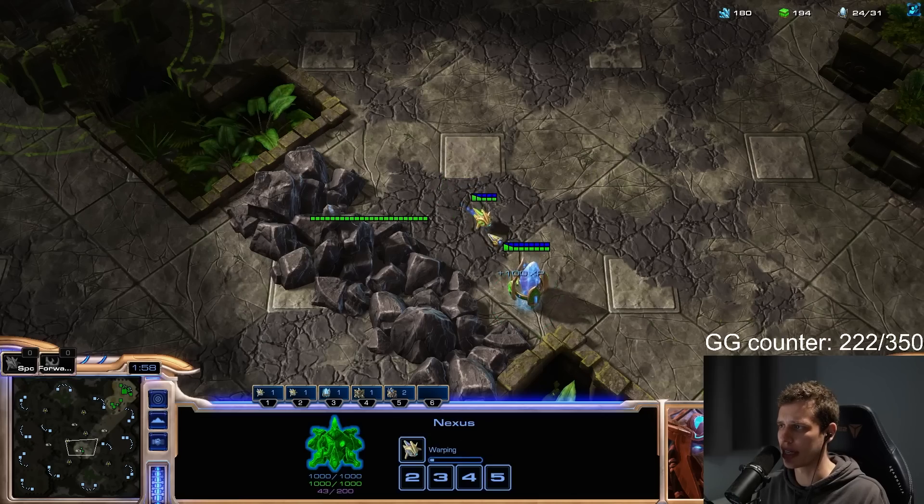Another 100 minerals down the drain. At that point you can basically afford a Nexus. Does he have a Twilight here? Because if he doesn't have a Twilight, I'm zero worried. I haven't seen a Twilight yet. Let's just see if we can get some information on the other side. This doesn't feel too bad, honestly — yes, I'm going to lose a couple of workers. Maybe I should have done a slightly better job there.